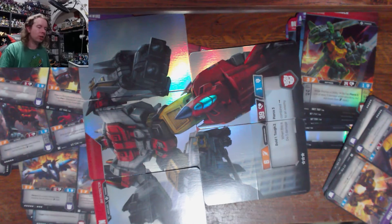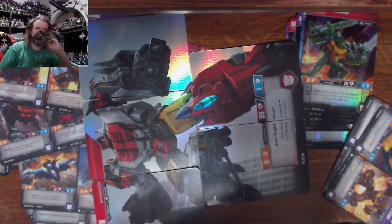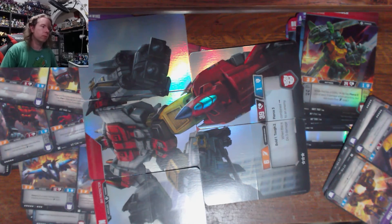I've got 30 packs of smaller cards which I assume are effect cards — I don't think there are any characters at this size. These are all the different effects you can do in the game, which I have no clue about. They have rares too, but what I wanted were the characters — specifically Blitzwing — and I didn't get that character.